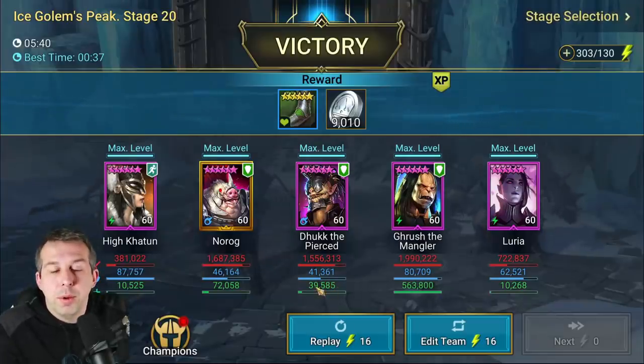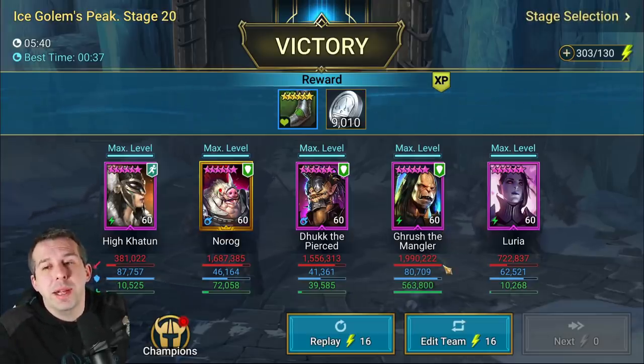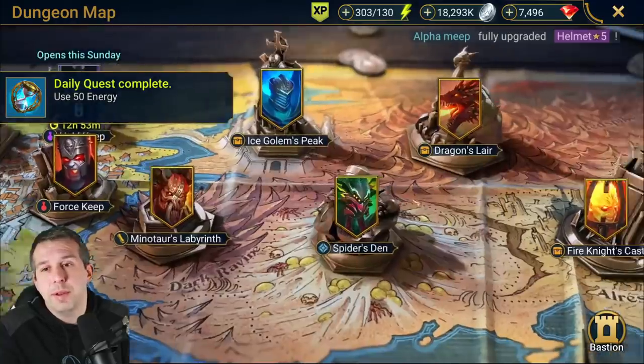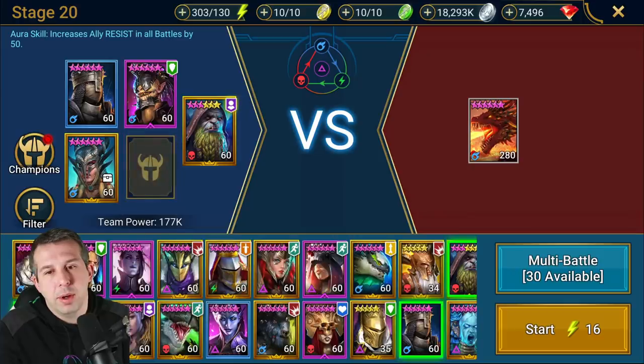We've cruised through. He's actually done the same damage as Norog, and Norog hits hard, so I'm pretty pleased with that - 1.5 million, 1.6 million - considering the amount of utility he's bringing to the table. A bit like Grush actually - Grush brings a load of utility and still hits hard. Duck's in the same type of camp, and I don't have him built for damage, I have him built for utility. For Dragon, he's neutral affinity so he can definitely come into a team and do some work.